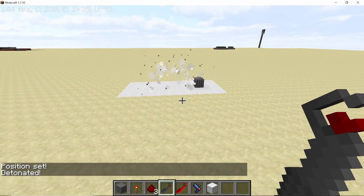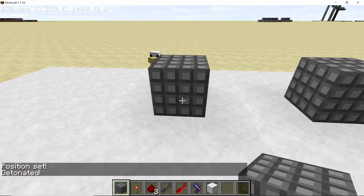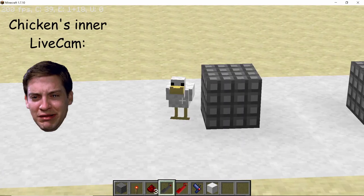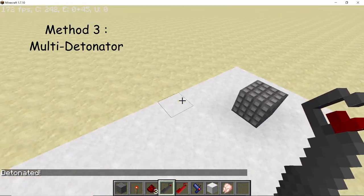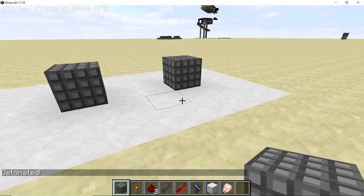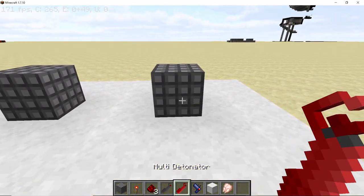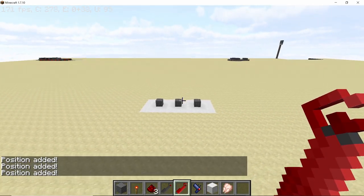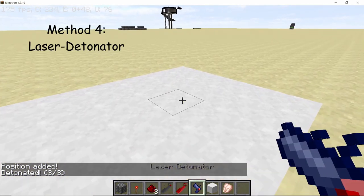The second method is to use a detonator. Shift right-click on the explosive, then right-click again to make it go boom. The detonator will remember the position of the explosive so you don't have to set it again. The third one is the multi-detonator, which is similar but can trigger multiple targets at the same time no matter how far they are. If I shift right-click on all three bombs, by right-clicking once all three go off.